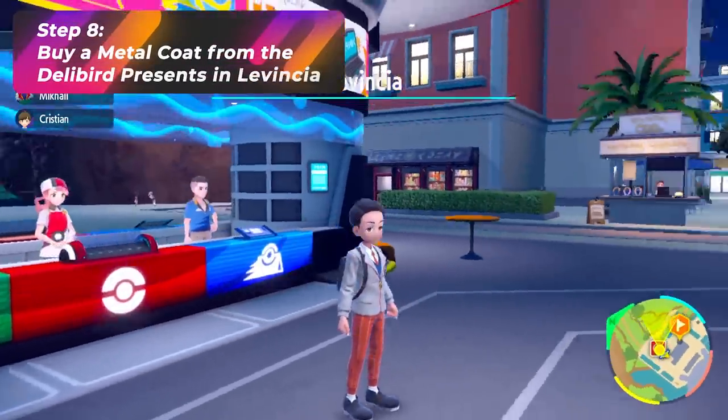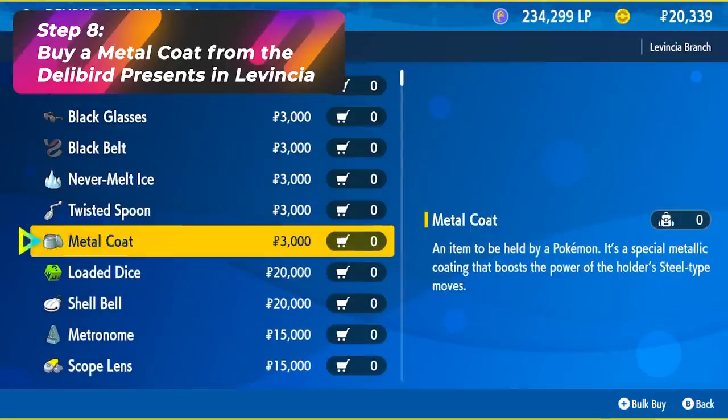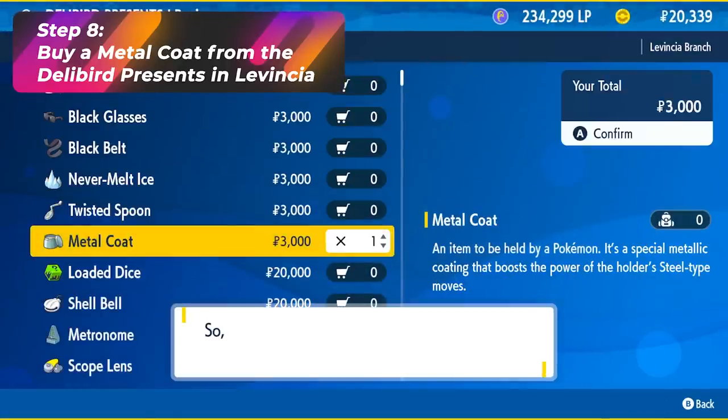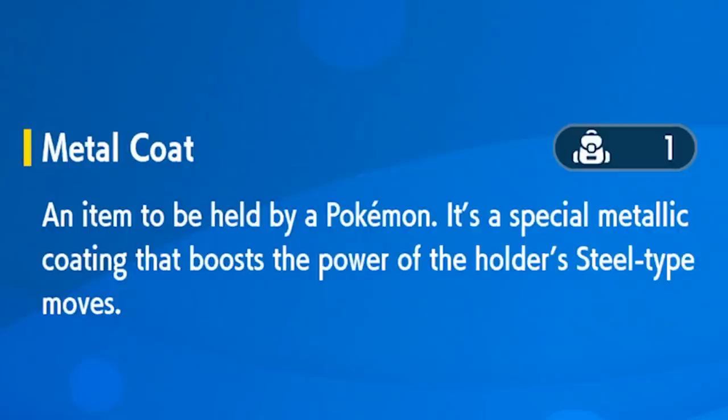Step 8: go to the Delibird Presents shop in Levincia and purchase a Metal Coat. Metal Coat as a held item increases the power of Steel-type moves. Notice we've really stacked Steel-type move power at this point — with the ability, with STAB moves, and now with the item. We've also trained Attack and maxed the IV. It's going to be great.